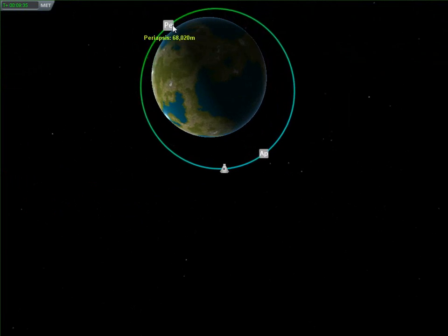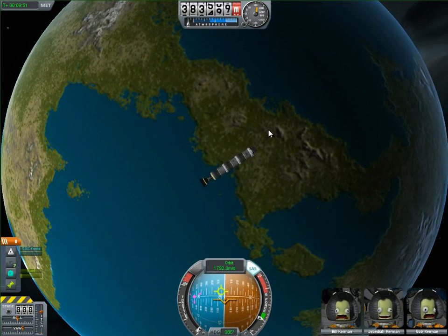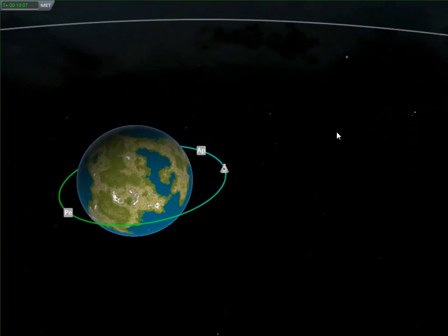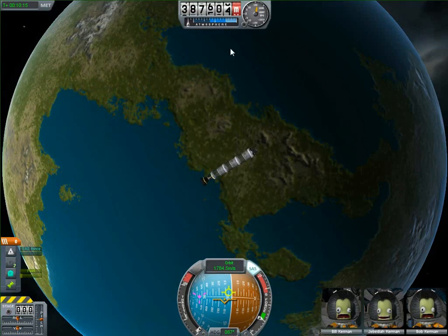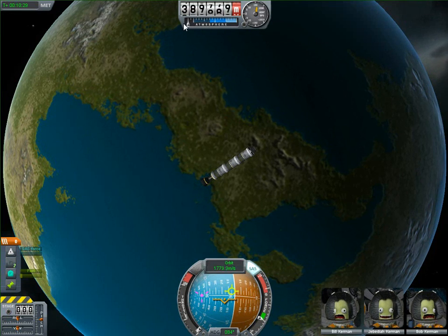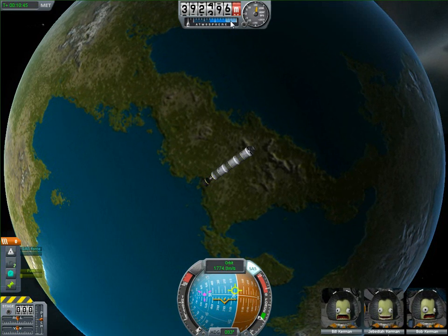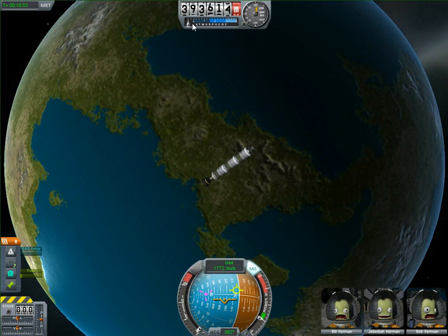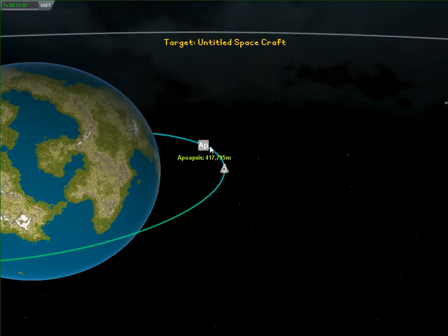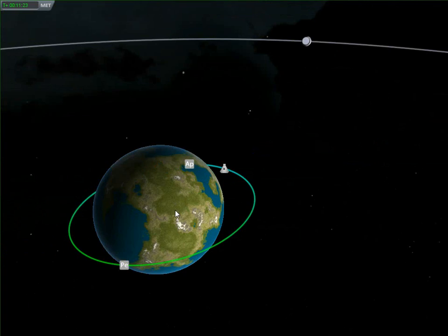I have a periapsis now. You have to watch your ship since it has no SAS — it'll quickly spin out of control without you helping it. The atmosphere meter — the needle is at the very top here. At ground level the atmosphere is thickest, and as you go up it gets thinner until you're in space. 70,000 meters is how far the atmosphere reaches, so once both your apoapsis and your periapsis are above 70,000 meters, you should be in a good stable orbit.